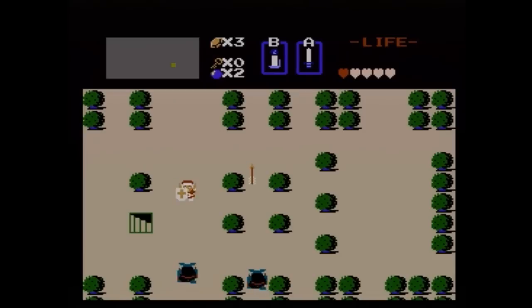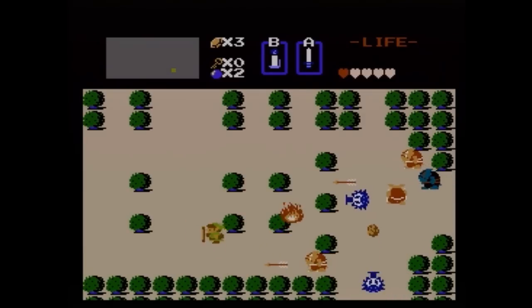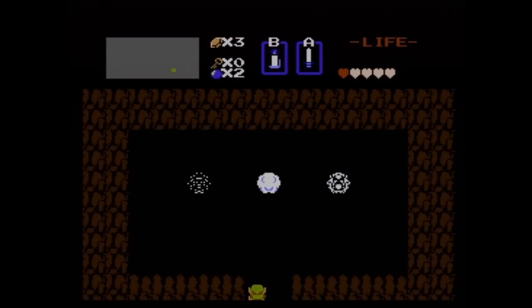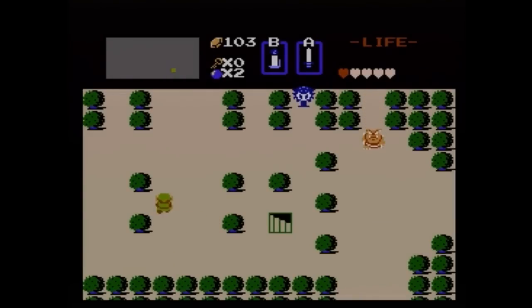Down here there's going to be another secret rupee location. Just missed that guy pretty badly. I think it's this third bush right here. Yeah, there we go — there's a bit of lag right there. In this game, there's a lot of enemies on screen, and it's going to create a bit of lag. I didn't know this one was 100 rupees. I'll take it, though.